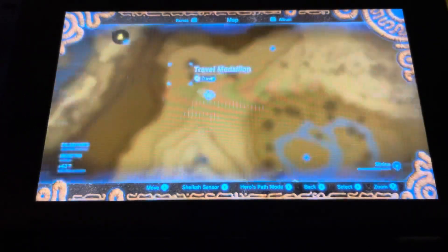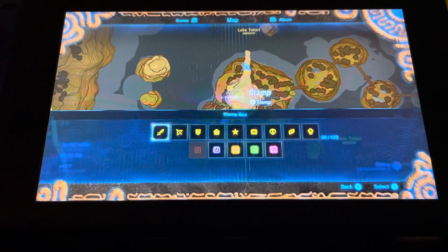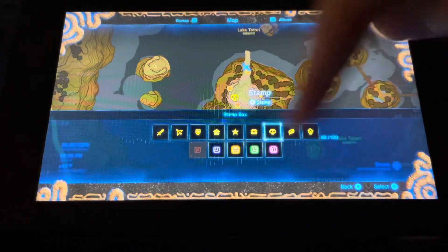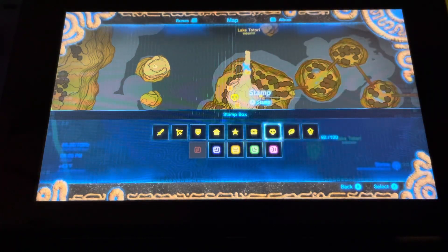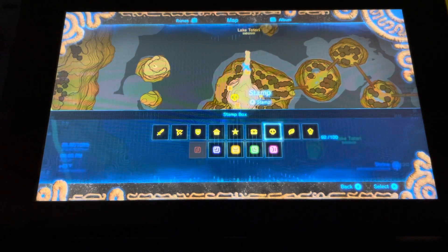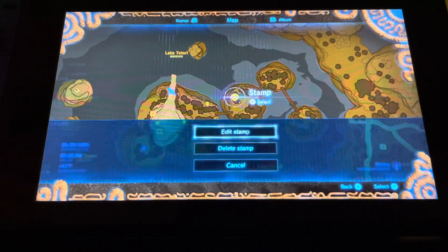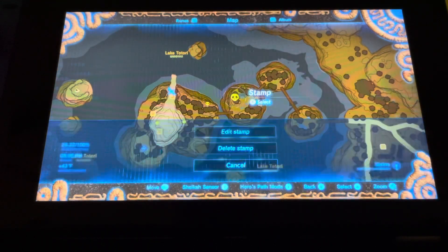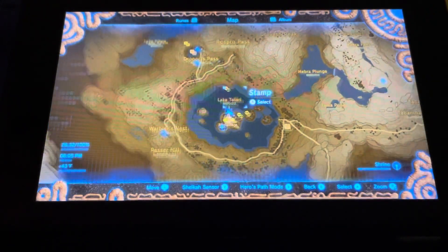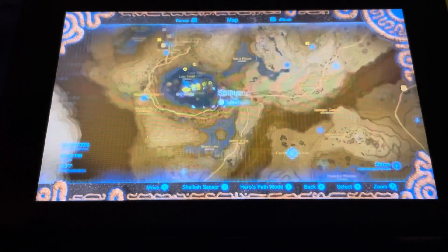So let's say that we die up here in Rito Village. Well, I'd come to my location and stamp it with a skull, and you see right there at the end of the meter it says 92 out of 100. Every time we die, we put down a stamp, and when that stamp meter gets down to zero and we can't place down any more stamps, the challenge is over — we have lost it.